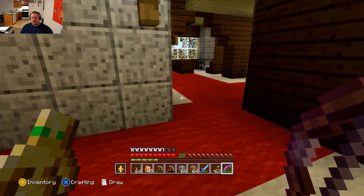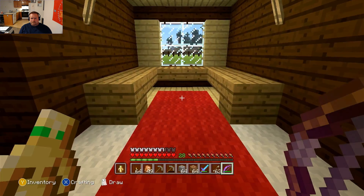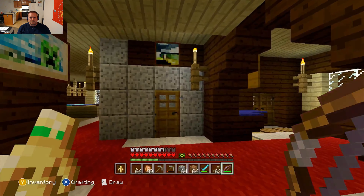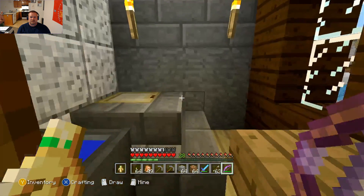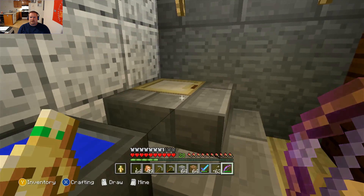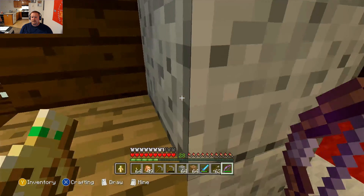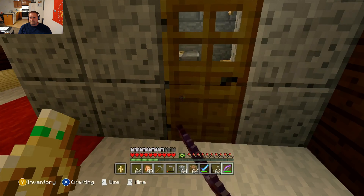First we gotta come check out this hot little study over here. And then behind the study — this is where we made our first mistake. So this is a three-bedroom, one and a half bath, because we forgot to put a shower in this bathroom and we didn't even put one in the upstairs. So we kind of goofed up.